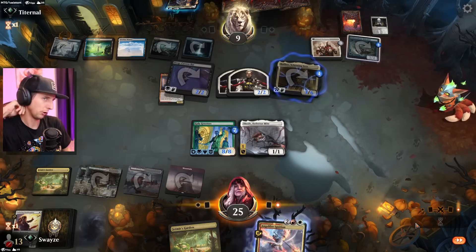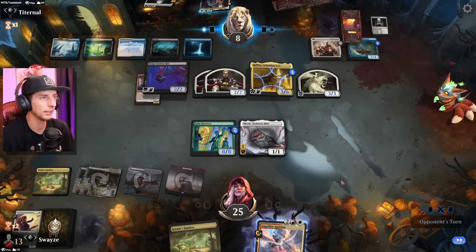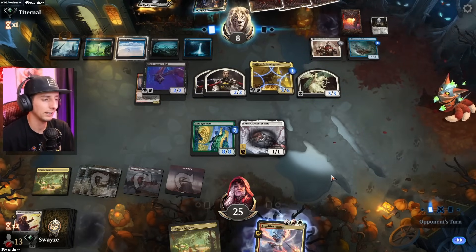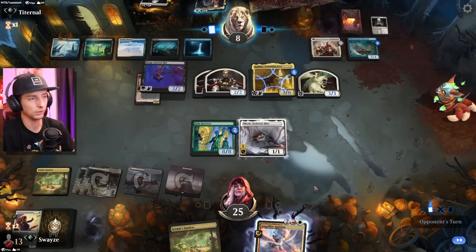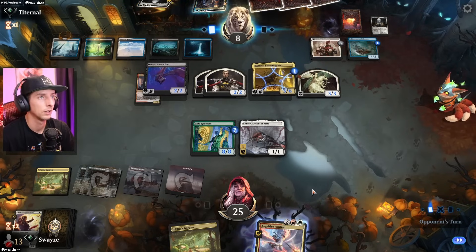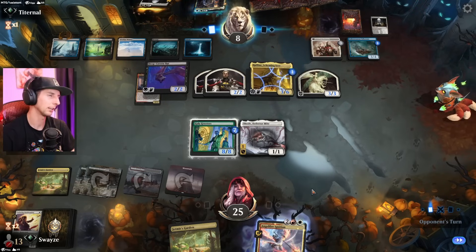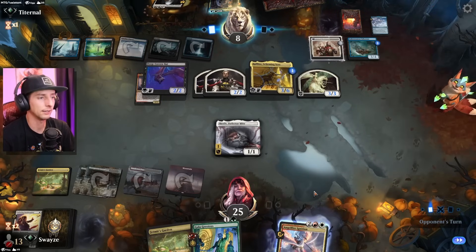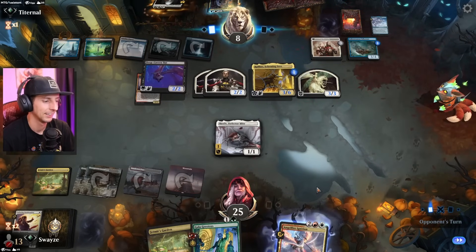Angel Fire Ignition gives trample which could be game-changing here, but I'm sure they're going to kill the Gala Greeters. We'll see — hopefully not. Raffine is going to cycle out so many cards that it's almost impossible for them not to find a kill spell — or something equally as bad.